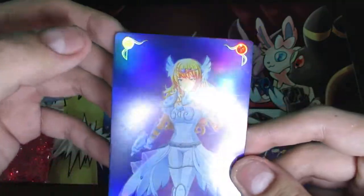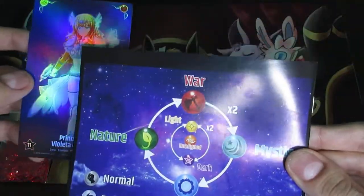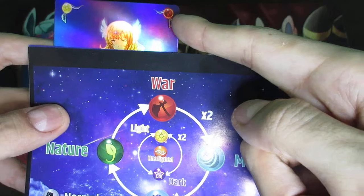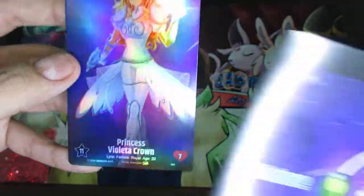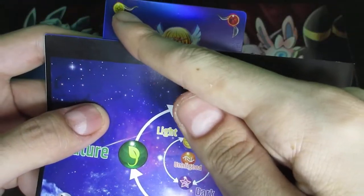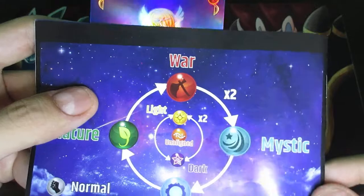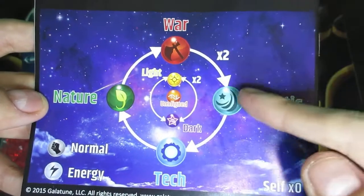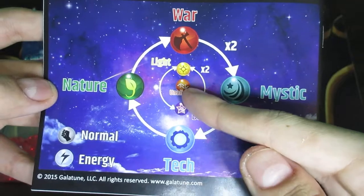The first thing you'll notice is that there are two icons in the top corners — you can use the back of the game manual as a quick reference. The top left corner is the alignment of the character, and the top right corner is the element. For example, Princess Violetta Crown is of the war element and light alignment. There are four different elements: nature, war, mystic, and technology. And there are three different alignments: light, dark, and unaligned.